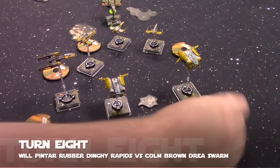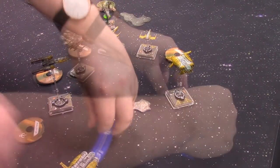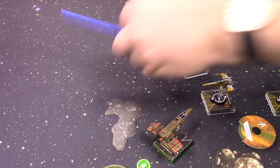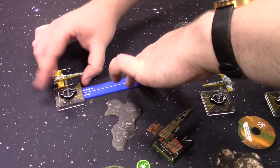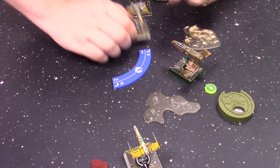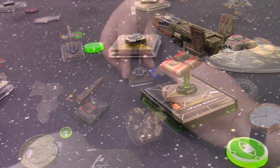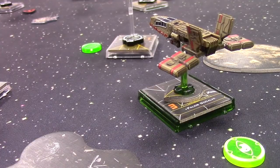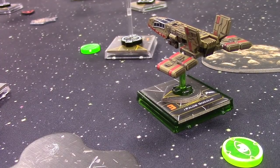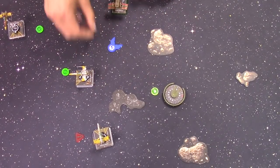Round 7: Both Quad Jumpers turn around with a two sloop to the right — picking up stress tokens from the red manoeuvre. Ship 1 does a 4K to try and avoid debris and takes a stress token. Ship 1 can't find a great position so it hard twos right and takes focus. Ship 3 goes one forward and takes focus. Palob does a three bank.